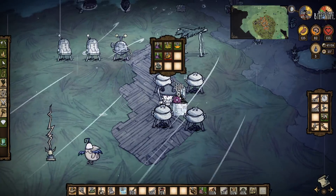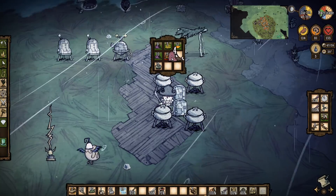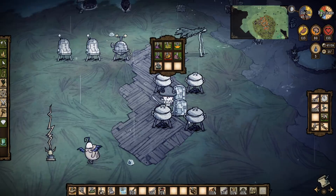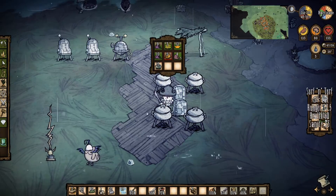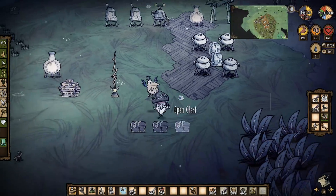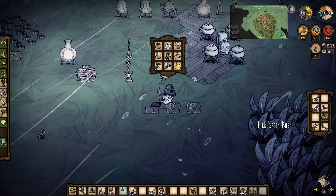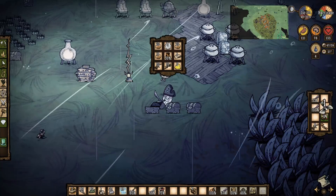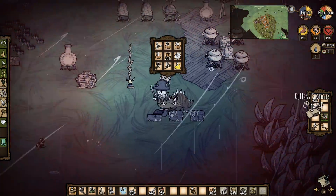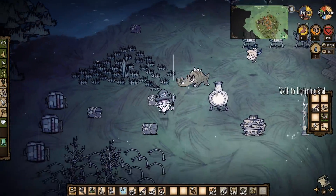Let's put stuff away. Fresh meat goes with those, meat stacks in there. Rotten eggs - we could make gunpowder but don't really need it. Silk goes in there. Turbine blades - let's put the turbine blades in their spot.